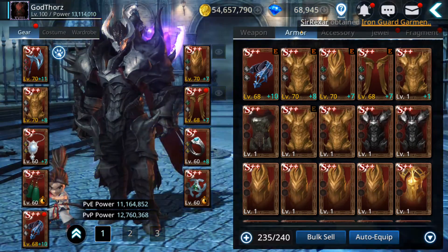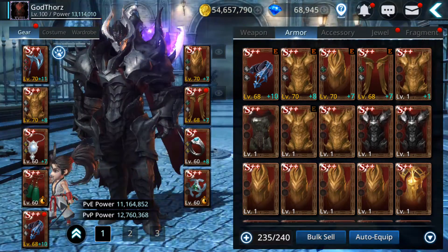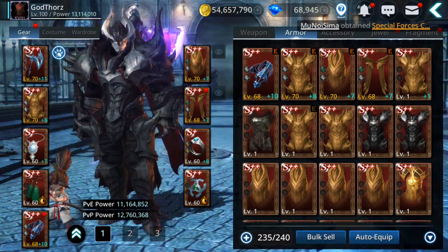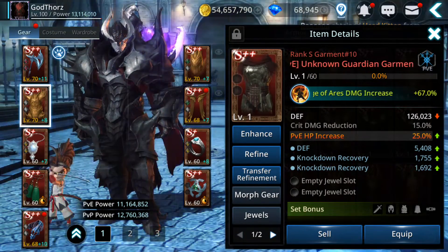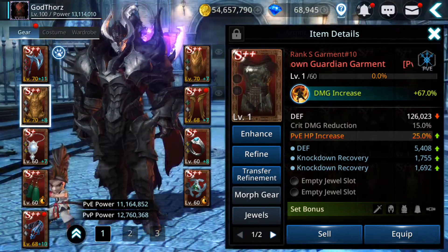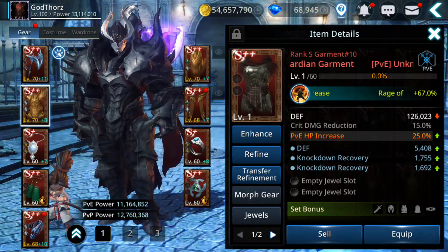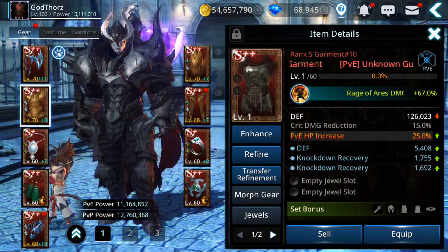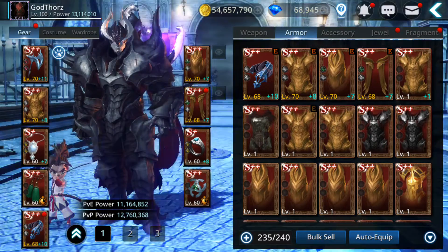Hello guys, welcome back to Darkness Rises tips and tricks. Today I'm gonna try to do some rank S fusion for weapon — hopefully I'll get tier 10. I also want to talk about tier 10 PvE gear, the Unknown, which I got in my previous video. I'm gonna try to upgrade it and tell you if it's better than battlefield PvP, or if it's good for anything.